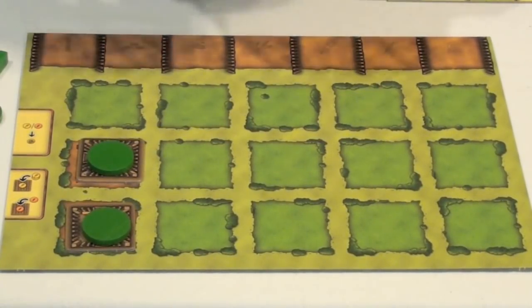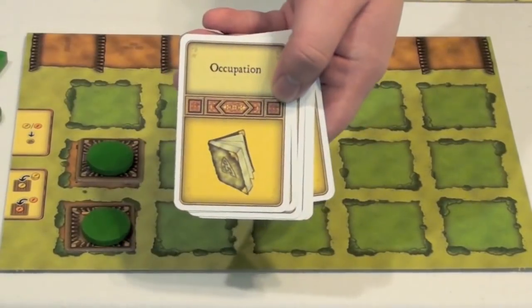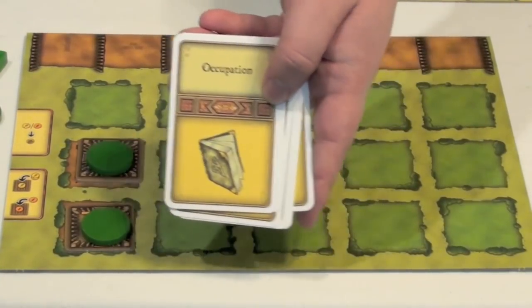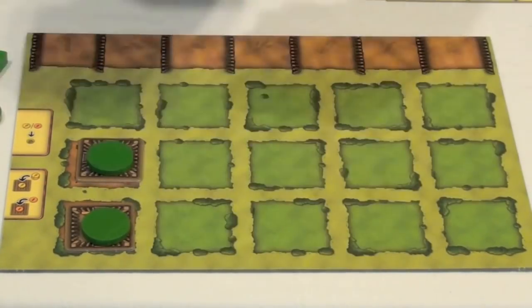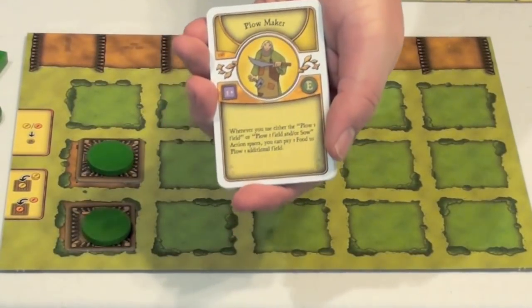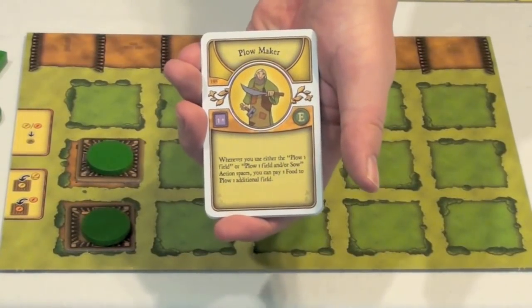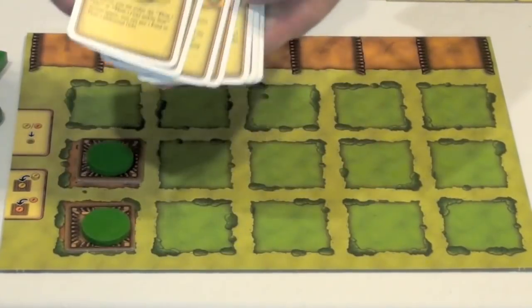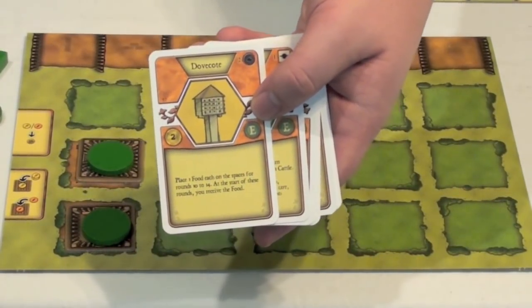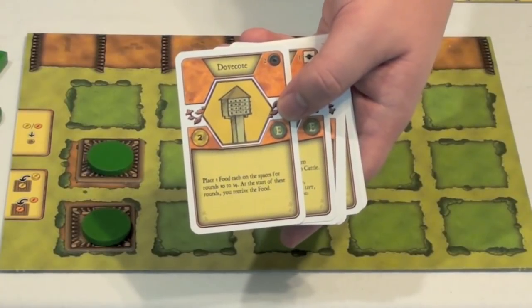Each player will also get a bunch of cards. They're going to have both minor improvement cards and occupation cards, and these are going to be cards that will allow them to personalize the way they play the game. The occupations will offer bonuses to either collecting different types of goods or performing different types of actions throughout the game. The improvements also modify gameplay, either in end-game scoring or in the way that actions are taken.